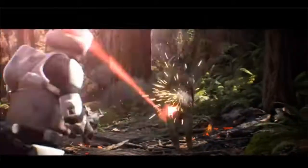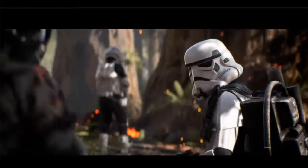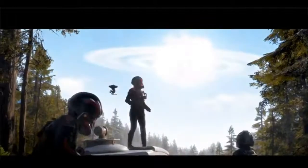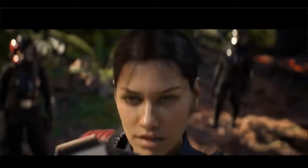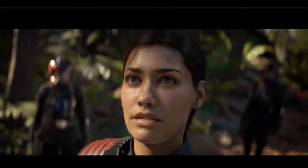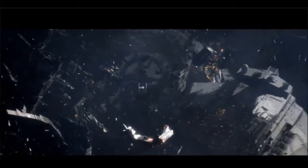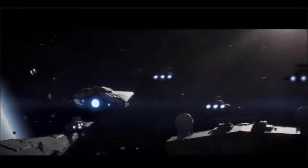Today I'm going to be talking about turning existing maps into Galactic Assault maps very easily — maps that are already in the game. We could get at least three new Galactic Assault maps for the original trilogy era. Those three maps are Bespin, Kessel, and Jabba's Palace.